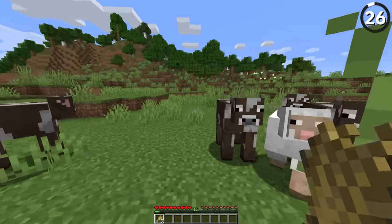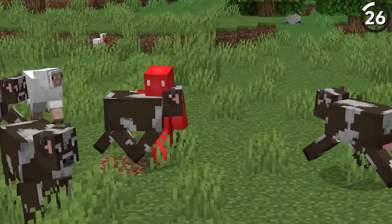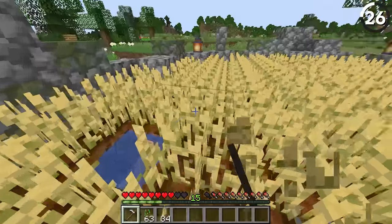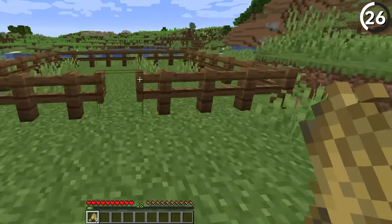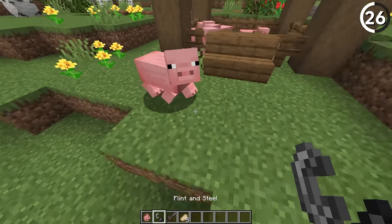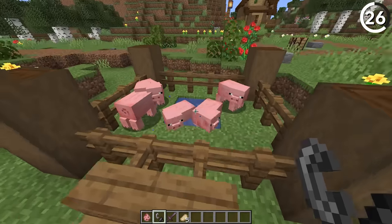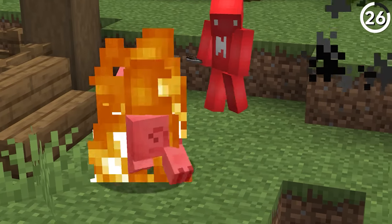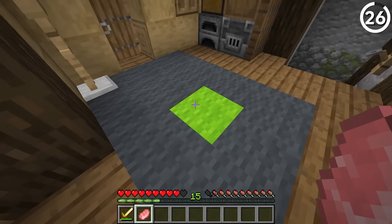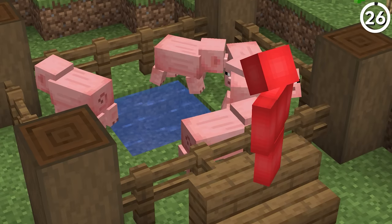Corralling animals in Minecraft is easier said than done — the AI is not a perfect system. And while crops should be the easy solution, not all of us have a farm on hand. So for another solution, we could use a flint and steel. No joke, by lighting the mob on fire and placing a water source in the pen, you can bait them towards that spot to cool off. It does work, but it only takes the pig being a bit too slow before you're left with little more than a pork chop and a waste of time.